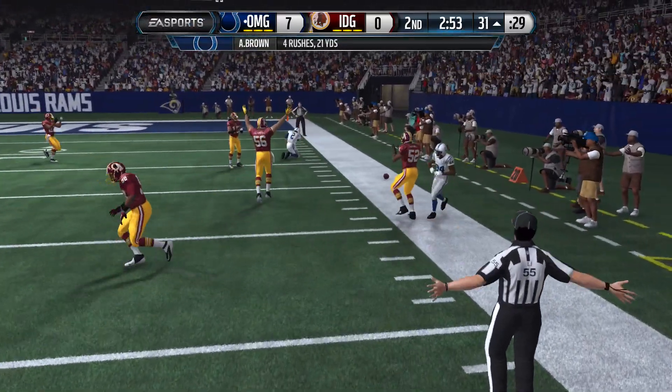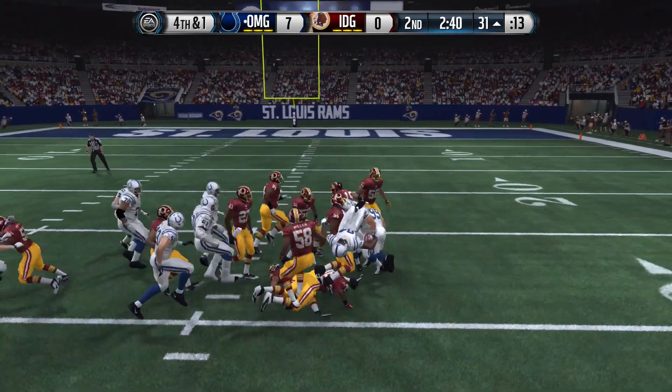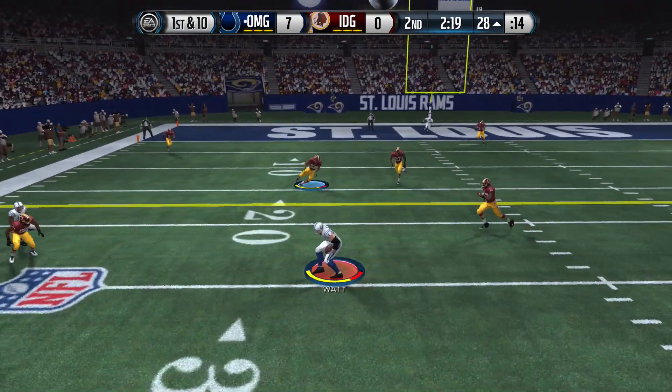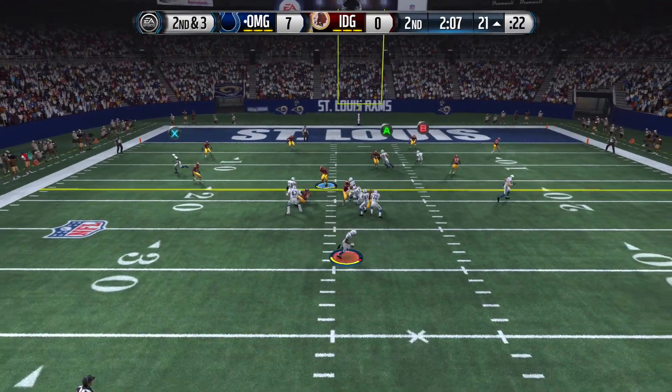Antonio Brown has definitely got the speed — he doesn't have the throw power or the throw deep — as we're going over the top and we're just dancing over people for the first down. First and ten, still rolling out with Antonio Brown, looking, firing — JJ Watt with the catch and he's just trucking forward. JJ Watt is a lot of fun to use.